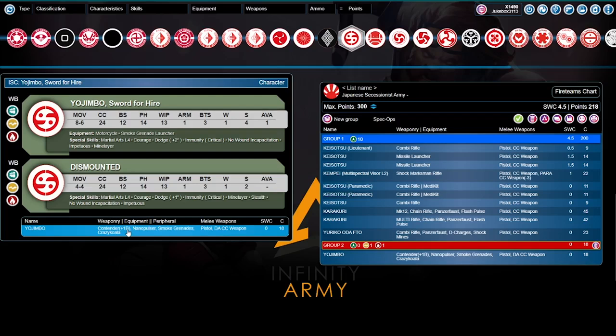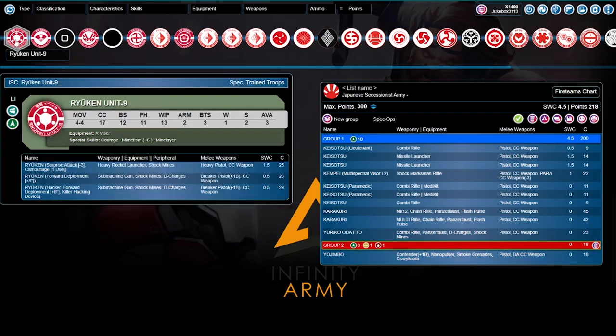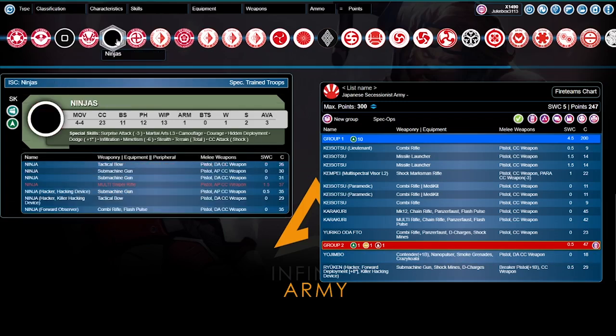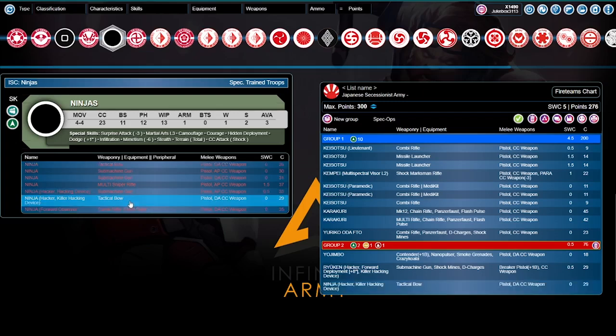We do need some specialists. We've got our Harris, our core, and Yojimbo as a harassment piece. We're going to come back to our Ryuken Killer Hacker, and we think we need another one — so we go to the ninjas. The ninjas you'll see most often are: the hacking device submachine gun, the killer hacker with tactical bow and DA close combat weapon for 29 points, and the forward observer with combi rifle, flash pulse, pistol, DA close combat weapon for 35 points. For this list we're bringing the Ninja Killer Hacker — it proves itself time and time again.